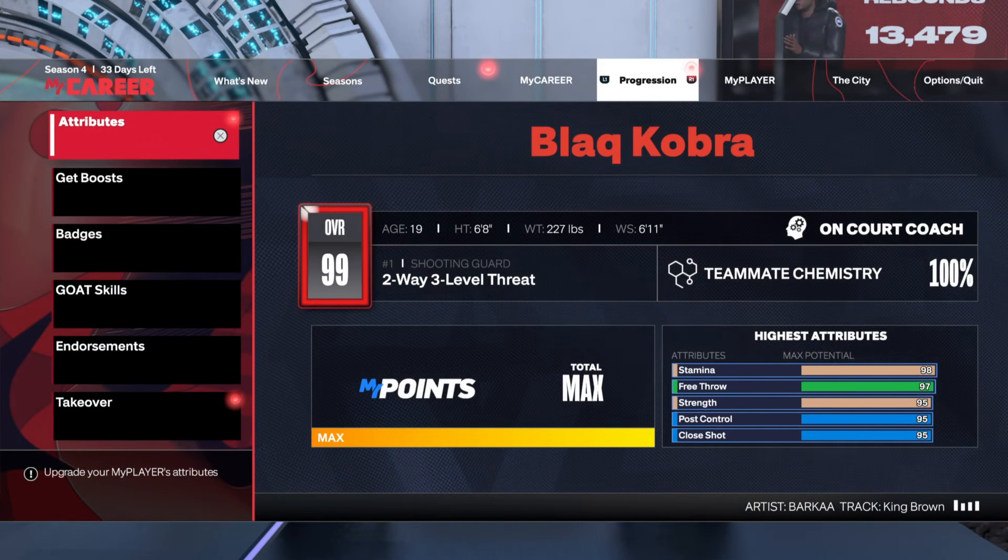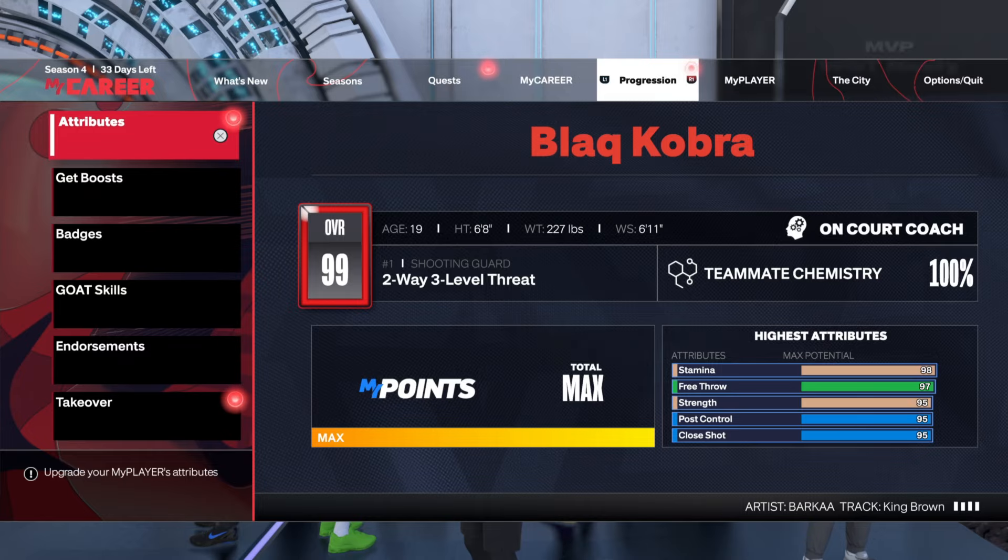Let's get into these attributes. Let me show you guys what I was doing. It's a 6'8" shooting guard, 227 pounds, 6'11" on the wingspan.